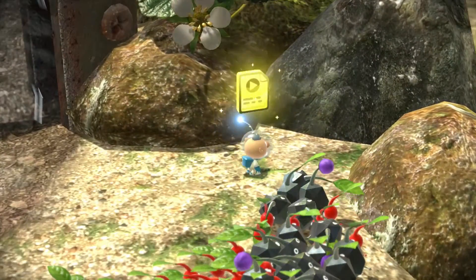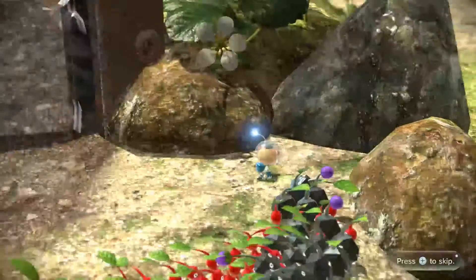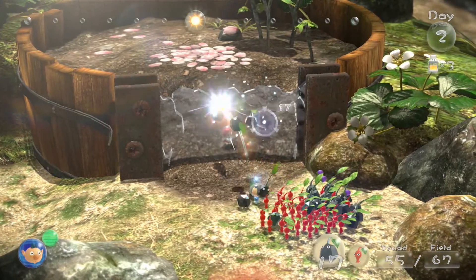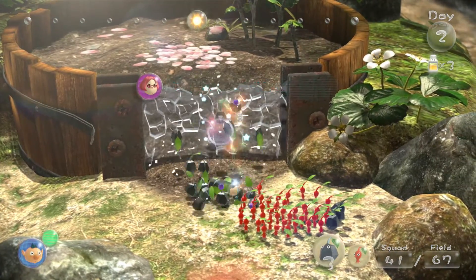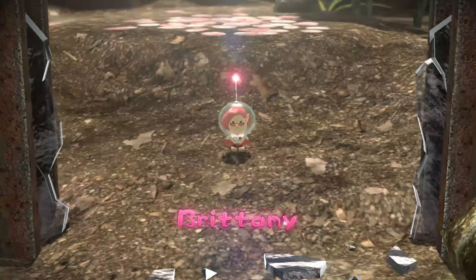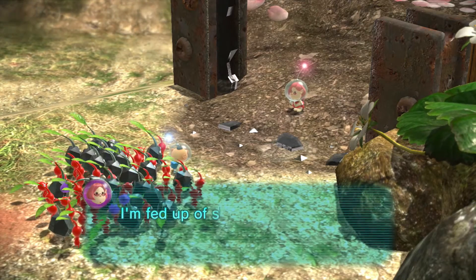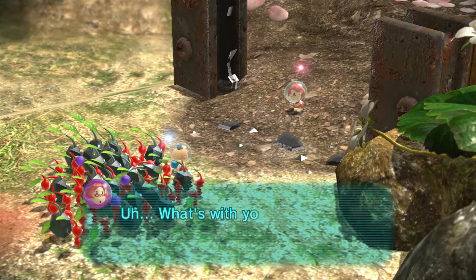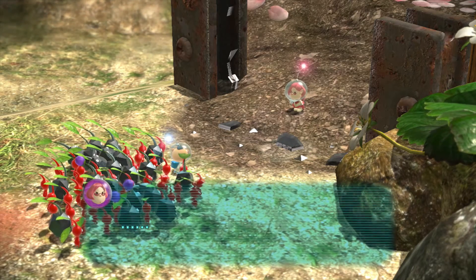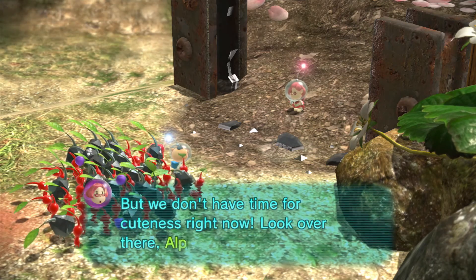Oh, what's this? Wait — are those Olimar, Louis, and the President from Pikmin 2? Cool! Alright, I'm working on it. Maybe you want to stand back — this wall breaks and you're standing there, you're gonna get hit by a Rock Pikmin in the face. I'm working on it, stop complaining. Prisoner — I'm not sure how to pronounce that. Anyway — yeah, they're cute, that's the whole point.